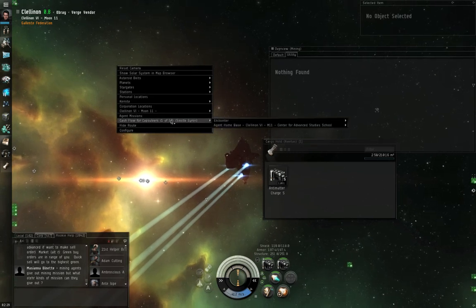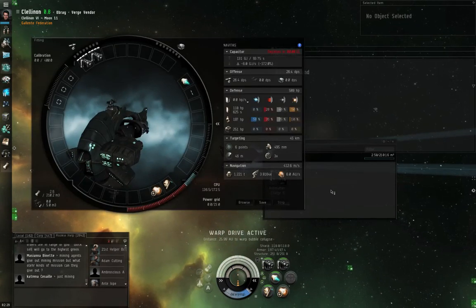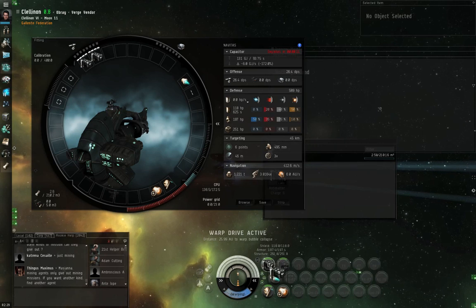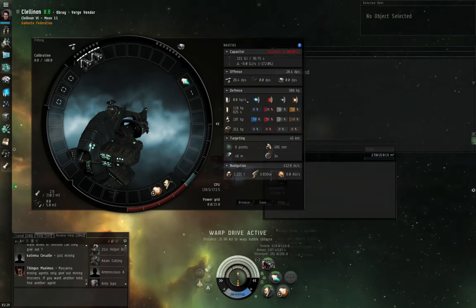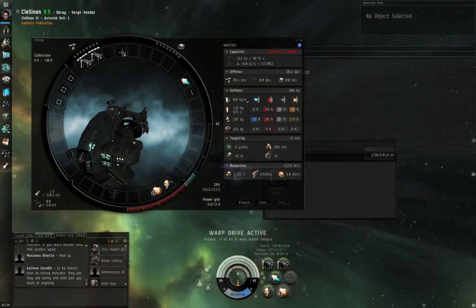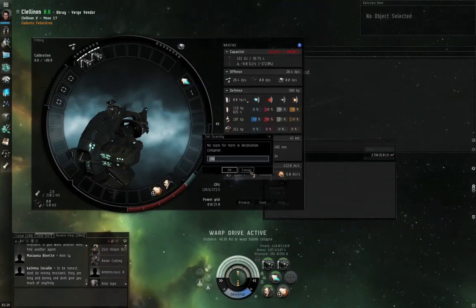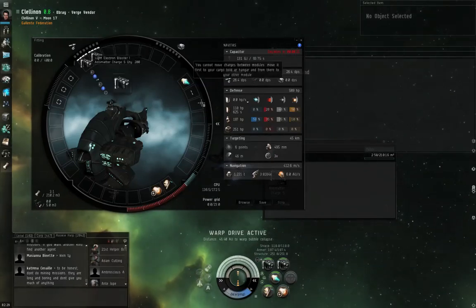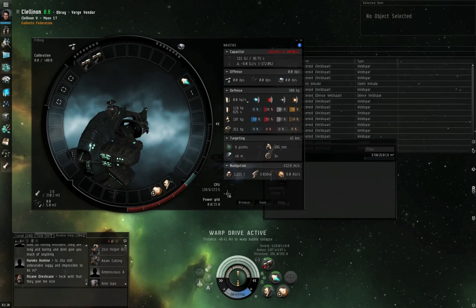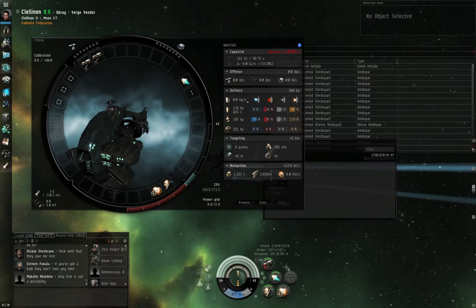Right-click empty space, Cash Flow for Capsuleers, Encounter, Warp to Location. If I want to, I can group my weapons by shift-clicking and dragging one module onto the other on the HUD next to the capacitor donut. It's also possible to group them in the fitting window, but in the fitting window the modules have to be empty first. If in station, grouping must be done from the fitting window. If in space, you can do it from the HUD. I'm going to reload my weapons.